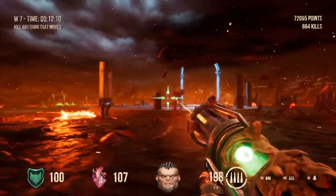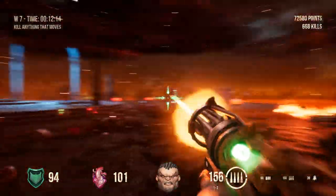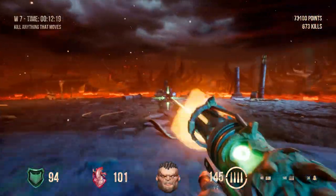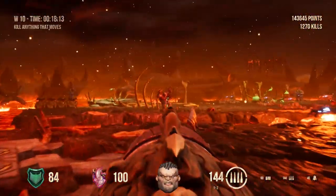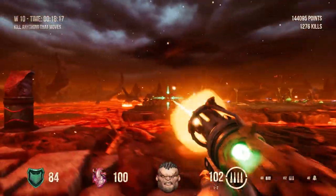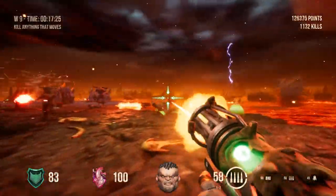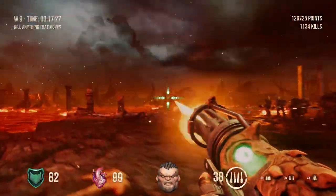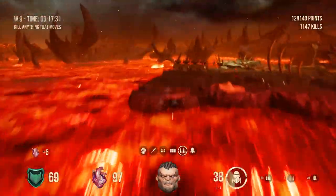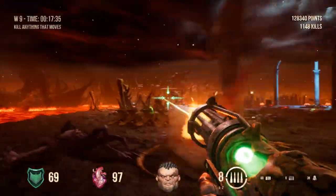I don't know why there's iron sights — it doesn't really make sense for a game trying to come off as a 90s throwback, not to mention it severely inhibits your field of view and you can't really see your surroundings all that well. It's not necessarily needed since most weapons are accurate from a distance, and I'd just rather the alternate fire button be used as an actual alternate fire. Same thing goes with the sprinting mechanic, where you hold shift, lower your weapon, and move faster — just make the default movement speed a little bit quicker and get rid of this mechanic entirely.